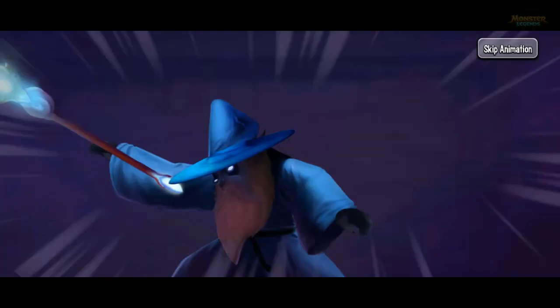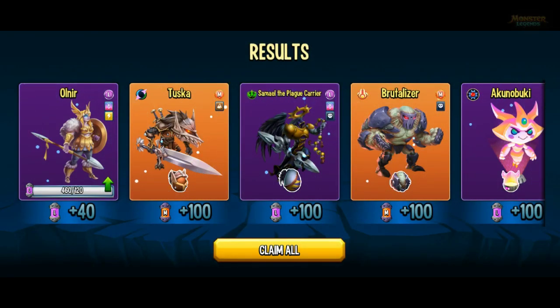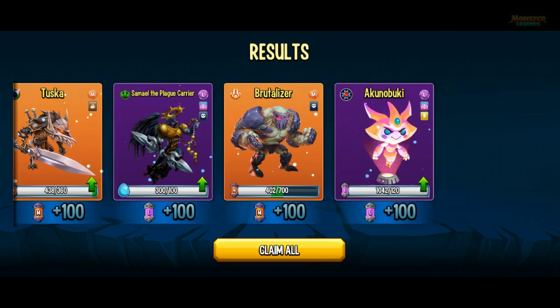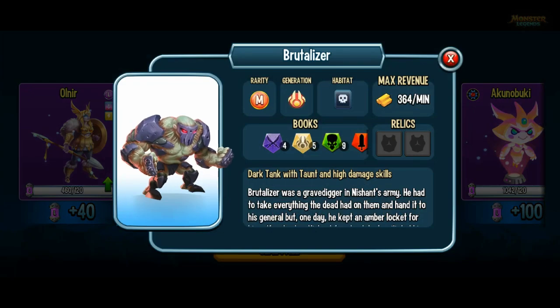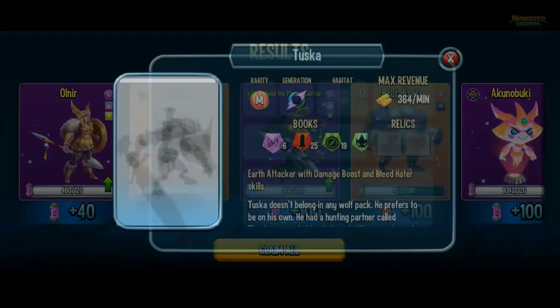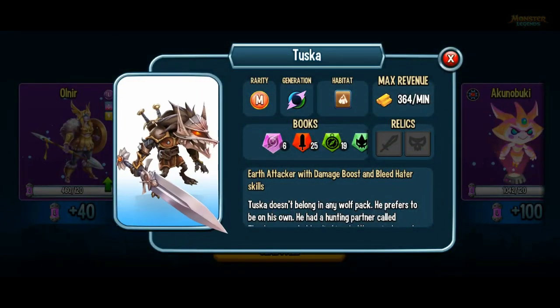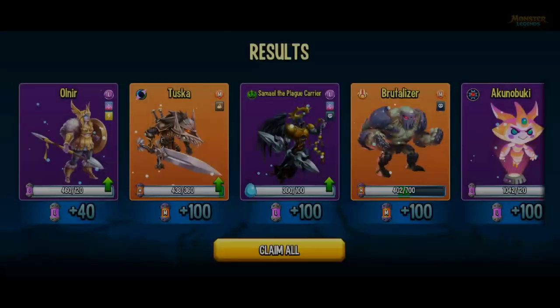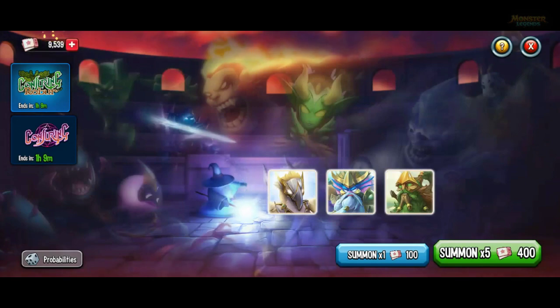I'm probably going to save about 5,000 of these tickets. So 100 Hakuno Mookie cells, some Brutalizer cells, and some Tuska cells. Tuska's one that you can kind of use in the bounty hunter because it's got bleed, but you can get other options that are kind of easier to get. It's a good backup one and it might be strong elementally against the other one.